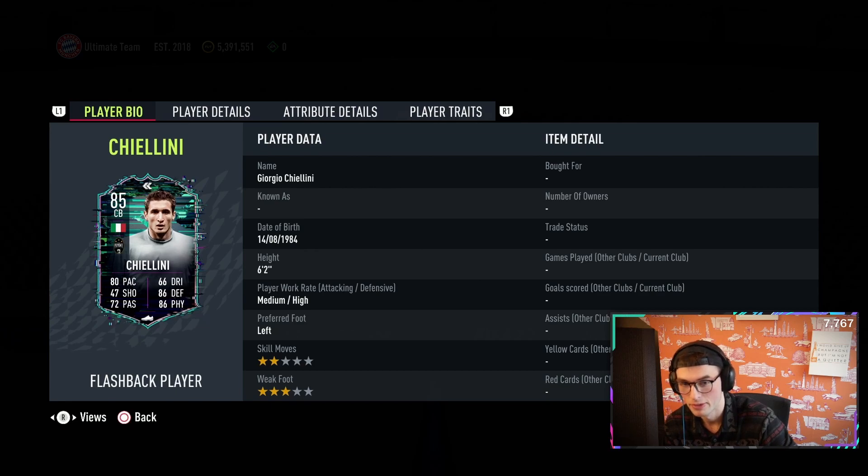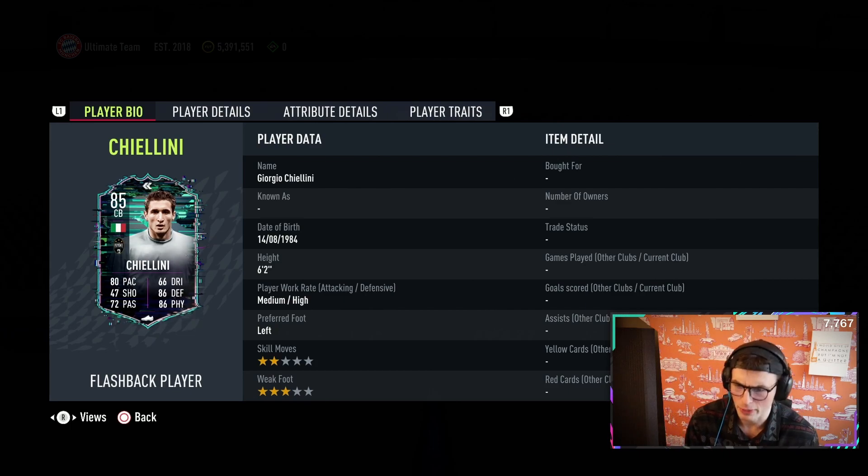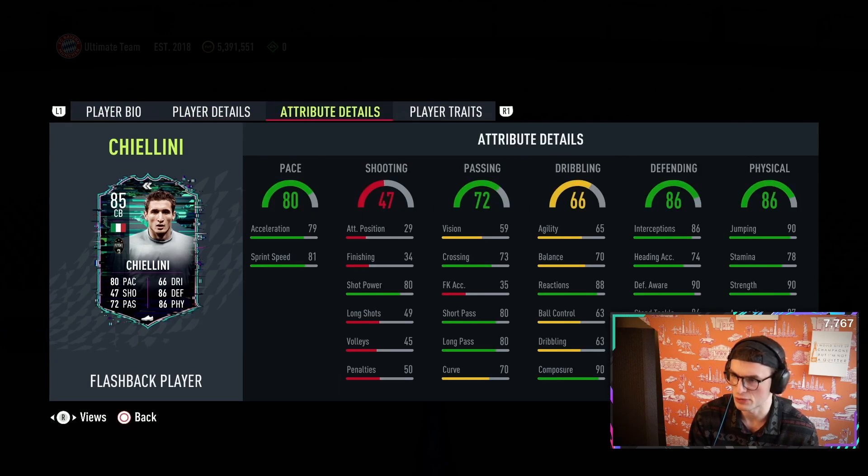What the hell? Need to collect this Panini item. Wow, young Chiellini. These flashbacks are hitting so different, man. What are we talking here? Medium-high work rates, that's perfect. 6'2", perfect. Good pace, insane interceptions, great defensive awareness, great strength, 90 composure with 88 reactions and 80 passing. Looks like if you missed out on Koulibaly, this is your guy.